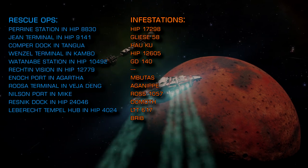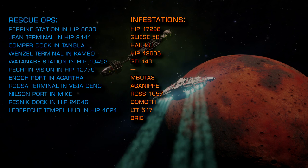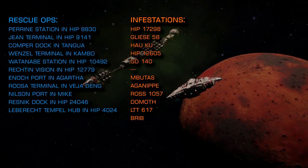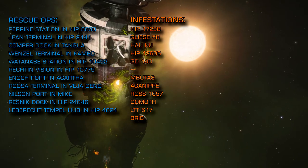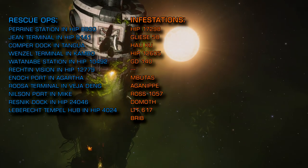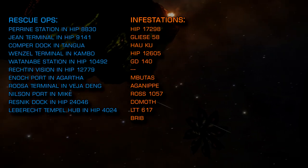If you are engaging in anti-Thargoid scout combat operations, you don't necessarily need specialised equipment, but the entry-level anti-xeno weaponry requires no unlocking and it really helps. The scout class vessels count as elite ranked ships, so this is an excellent way to level up your combat rank. For more hardcore combat zone encounters, incursions are underway in the following systems.